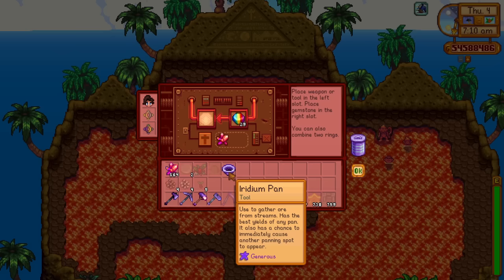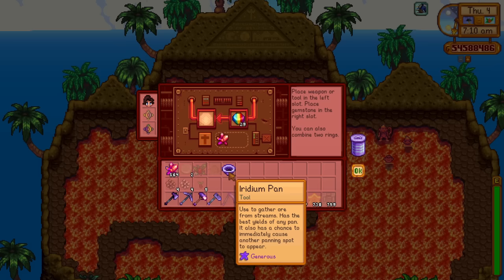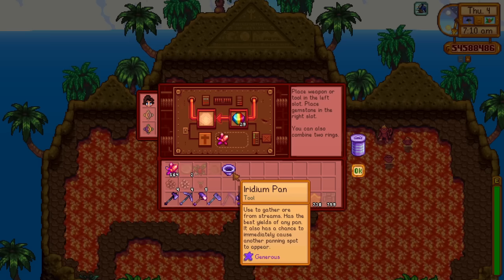The first enchantment is Generous, which is basically a 50% chance of double items. So let's say you get a lucky ring — there's a 50% chance you'd get two. Absolutely insane. That's actually a pretty good one.